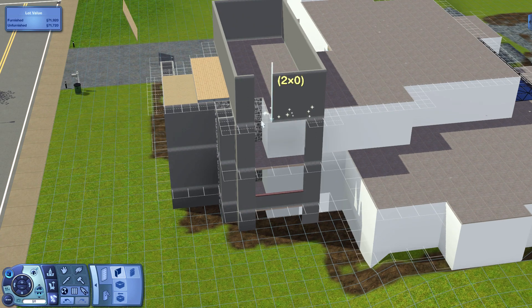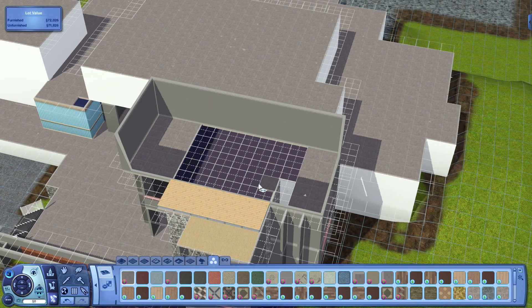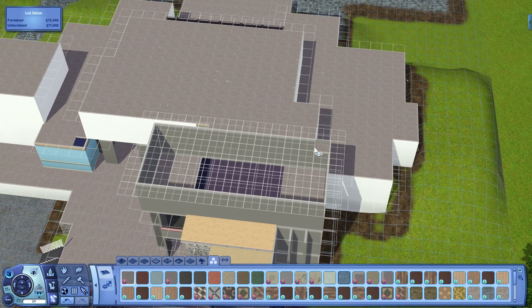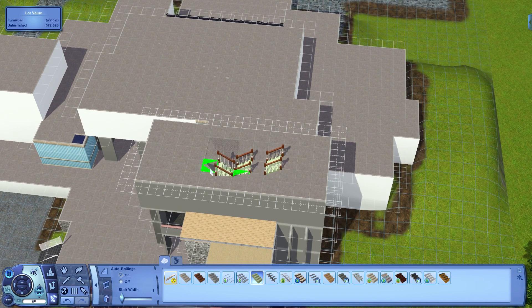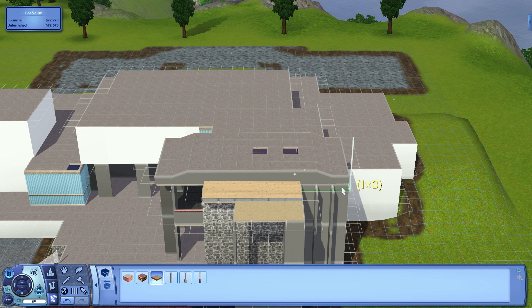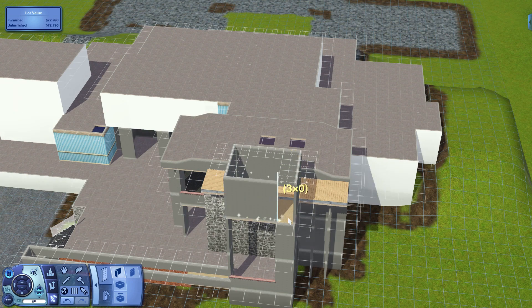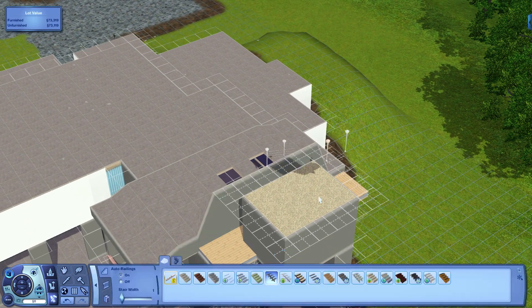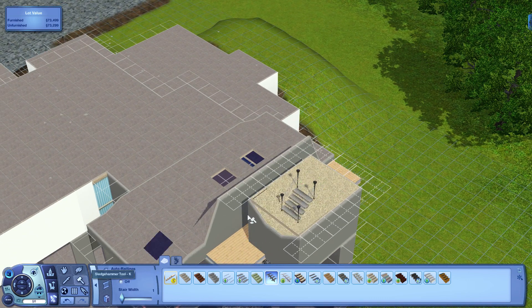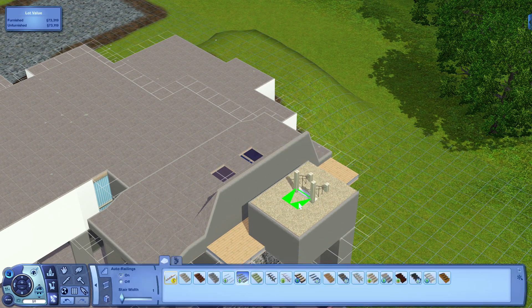I'm also going to be putting in a full dining terrace off to the right side as well — the kitchen is going to be moved off to the right side of the house too — so it'll be a really nice area to entertain people. Now I'm just putting in the skylights, lowering the ground with constrained floor elevation and using stairs to lower it. I'm also using the platform to add that extra little piece of detail, and it's really crazy how much detail is added just by doing those small things.